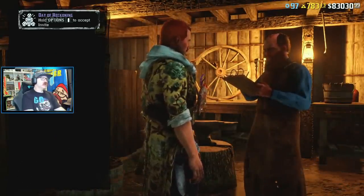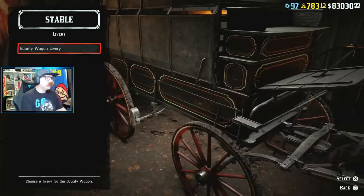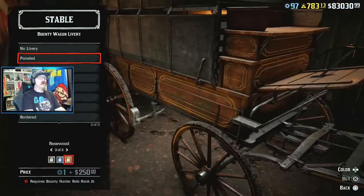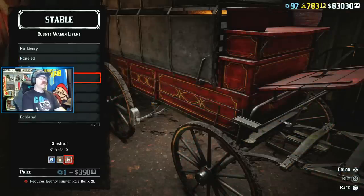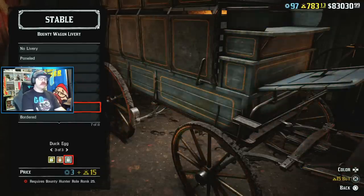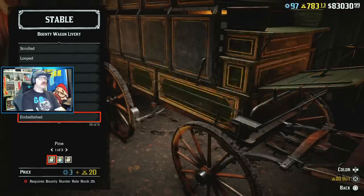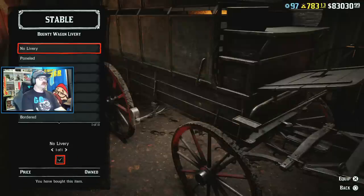One other thing to check out is the colors on the vehicles. Let's go to managed owned vehicles — bounty wagon — livery. Look at all these customizations you can do here — all kinds of cool stuff to add and make your bounty wagon custom to yourself. They are spendy, so find something that you like and spend your gold on that. There's also some stuff to tell you guys about gold.